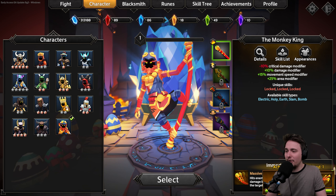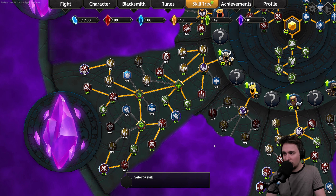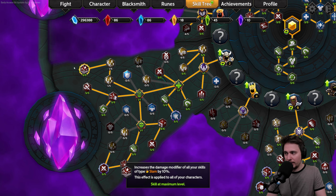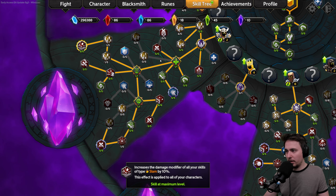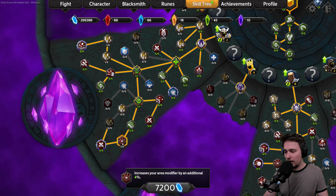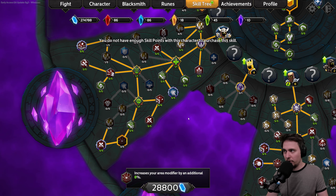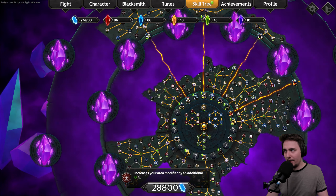We also made several levels so we got six points to spend. The first one I want is Damage Modifier of all Slam skills — and this node applies to every single character you have. We have a lot of reds and greens. This is the best choice because it applies to my whole roster. For area modifier — that's good for melee classes because you want that reach. Though my results are going down — I had almost a million and now I have like 200,000. We need to farm.